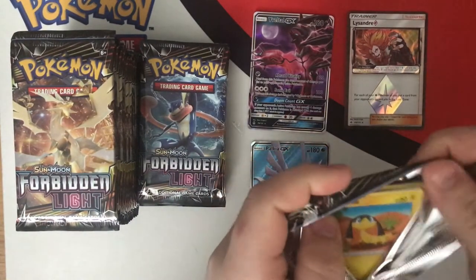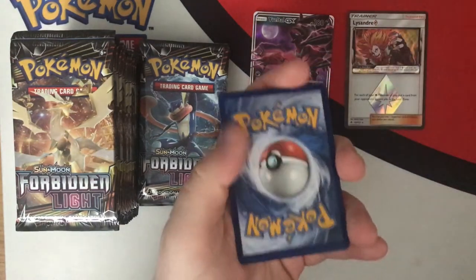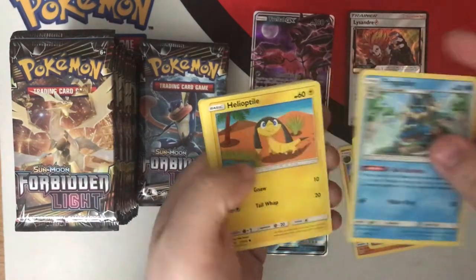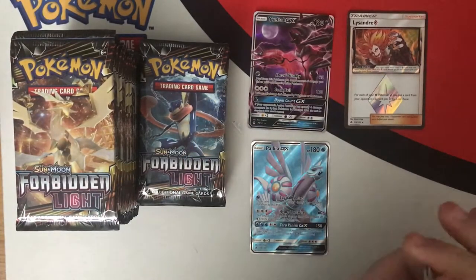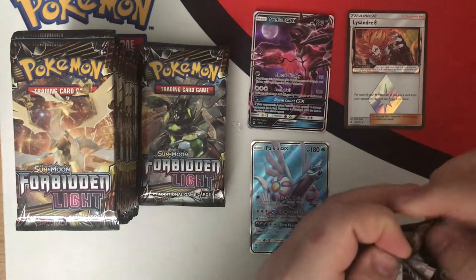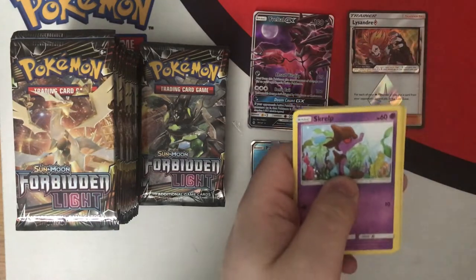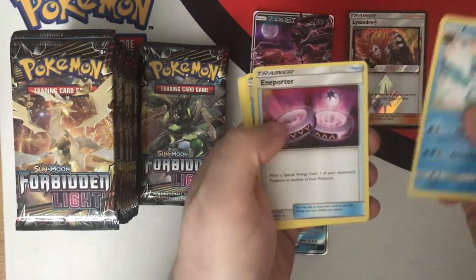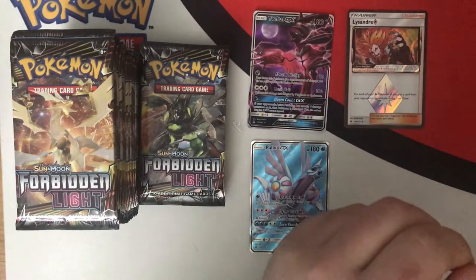Pack thirteen — code card. Ditch the energy. Tyrant — probably need him for your Tyrantrums unless you can hit the rare candy. Reverse Judge. And Neuvern. Neuvern's not great, but I do like the new Neuvern's attack that gets rid of items from your opponent's hand. It's pretty reasonable. Maybe playing that with Shining Celebi could be a bit of fun, so you can get the extra HP on the Neuvern.